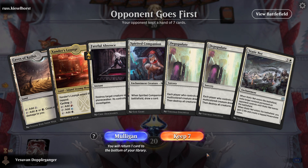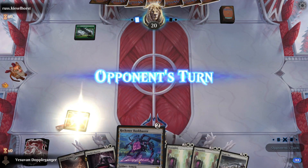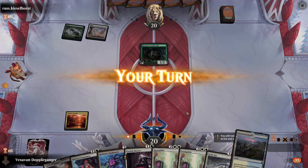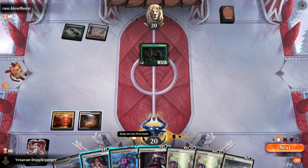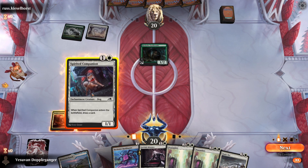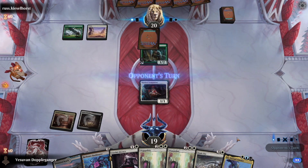So not the most proactive hand, but I think on the draw this is good. We have some spot removal and some board wipes, so let's keep this. We'll play Xander's Lounge turn one. Turn two, we have the option to play Companion or Reckoner Bankbuster. Let's go ahead and draw cards. That's good.